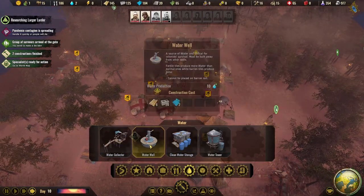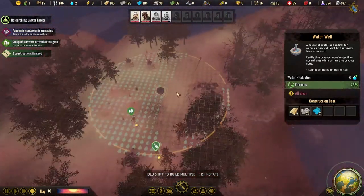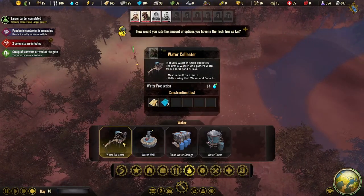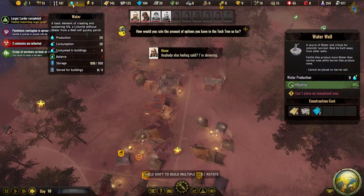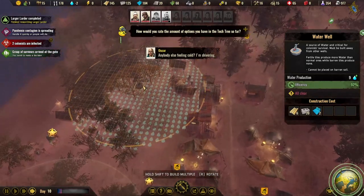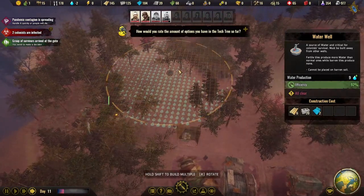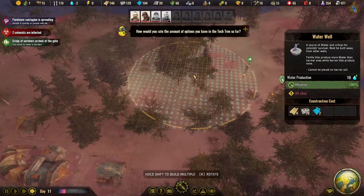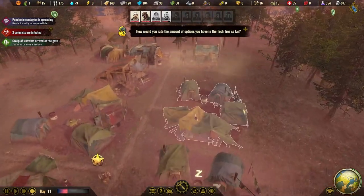Let's build another water well. It's hard to tell where water won't be contaminated. We could build another water collector but that takes another employee. Water numbers are decreasing but we had about 900 in storage so we'll be okay. There's contamination pretty much everywhere, but let's focus on efficiency and build the well up here.